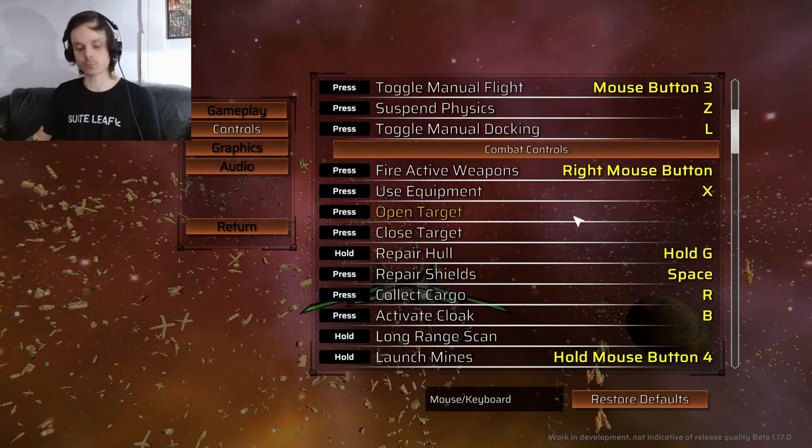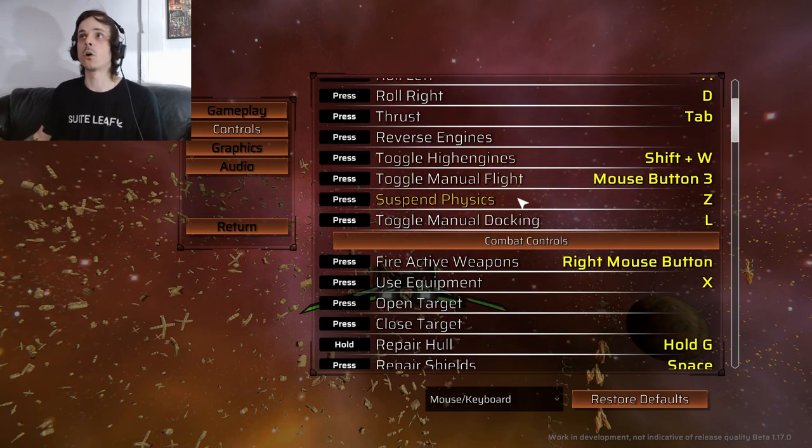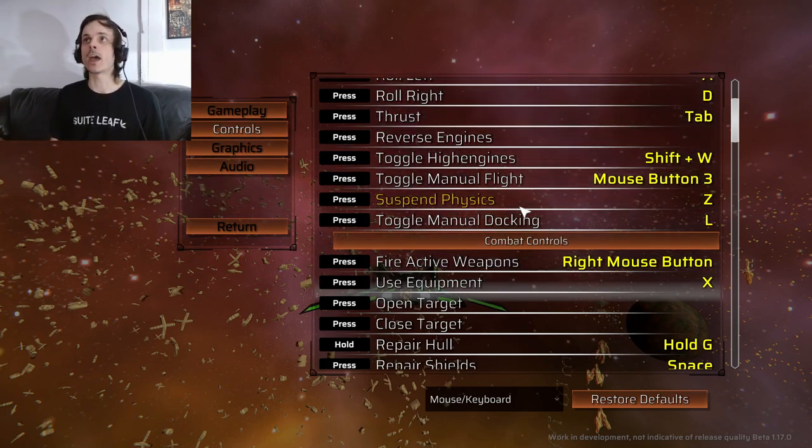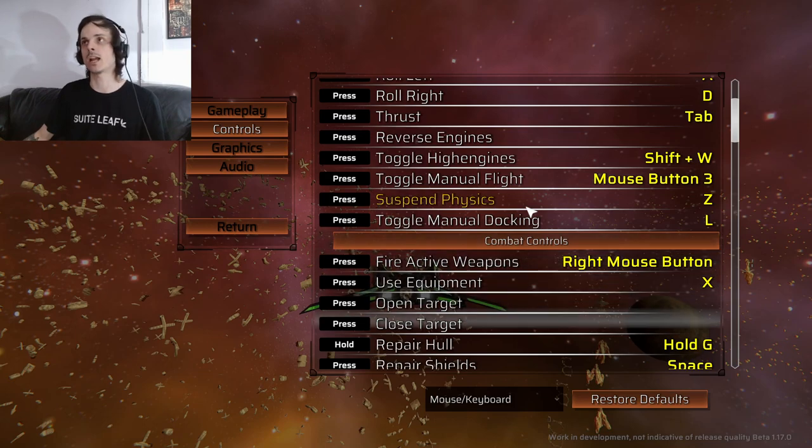So X is generally for missile launchers, and Z is suspended physics. Personally in this game I'm almost always flying in suspended physics rather than the base flight mode, because I find it more comfortable. With suspended physics your ship can move in one direction while you aim in a different direction, giving you a lot more control on aiming. That comes in really handy during combat rather than trying to fight in regular flight mode, which can be kind of dizzying.